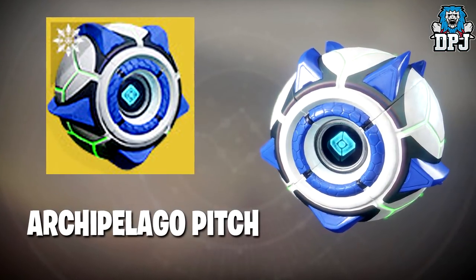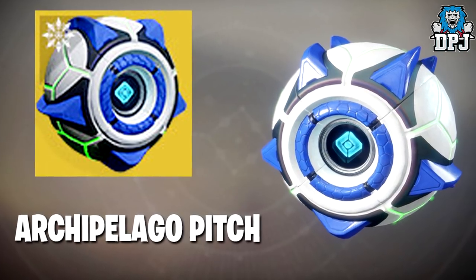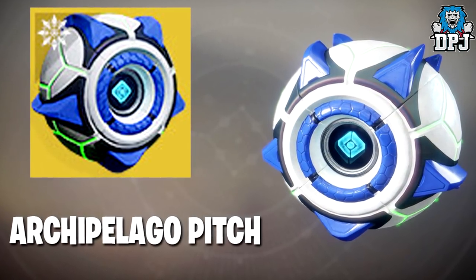For ghost shells we have the Archipelago Pitch shell, which looks incredible. Its description reads "for ghosts who know the tide of conflict ebbs and flows."